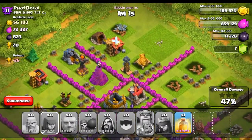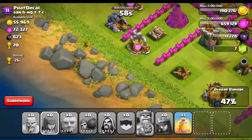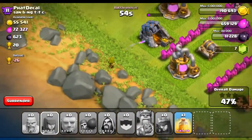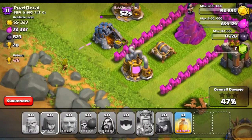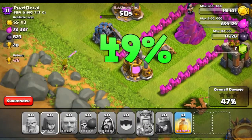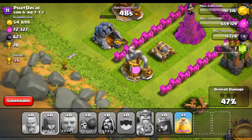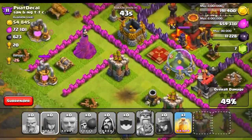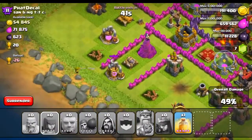I honestly don't think there's much else we could have done. If we had one more archer we could have put it on that gold storage, but it's all up to Sally right here. So come on, Sally, help me out. Please don't be 48 — please be 49. Come on, I'm hoping. Yes! Oh my god. I think we're going to pull this off and get the 50%. If we do this, it'll be so freaking clutch.